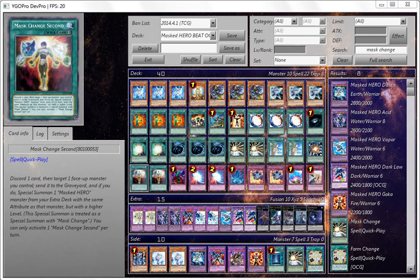For example, you can use it on an Abyss Dweller or Giga Brilliant or anything like that as a water or light target, and use this card to bring out the Masked Hero of that attribute. You target one face-up monster, send it to the graveyard, and if you do, Special Summon one Masked Hero from your extra deck with the same attribute as that targeted monster, but higher level. This Special Summon is treated as Mask Change. You can only activate one Mask Change Second per turn, otherwise this card would be amazingly broken.